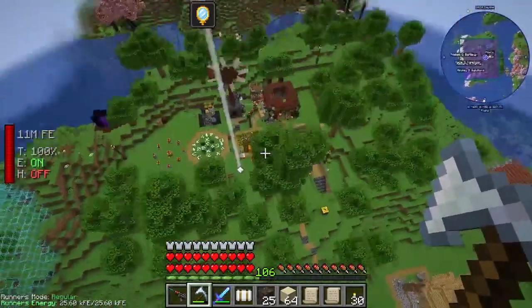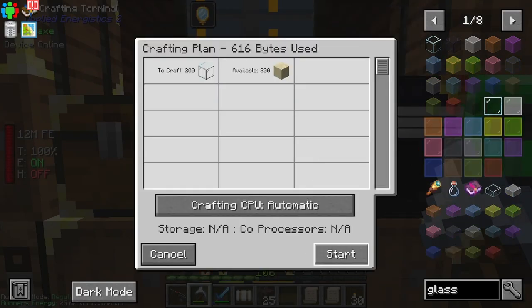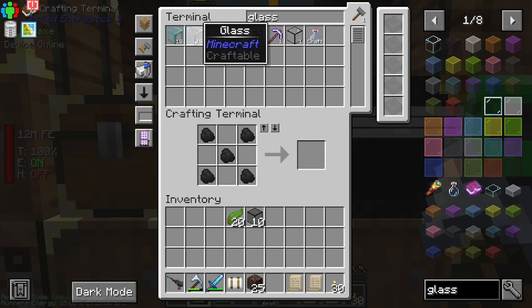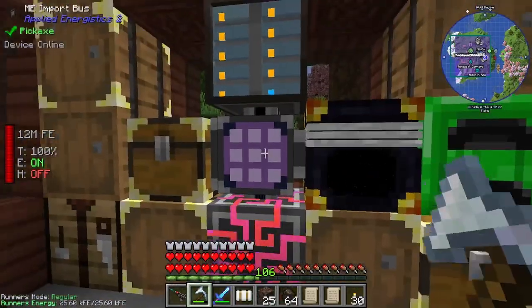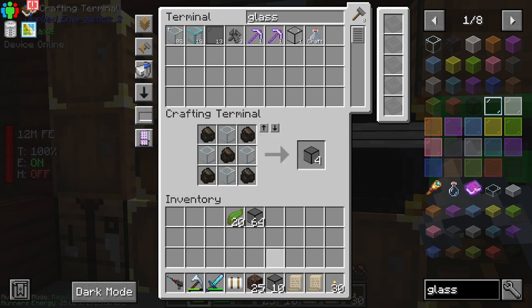Mob Grinding Utils actually adds some decent blocks. I can do sand - that's 200. There you go, we started it. It's because we've got a crafting recipe for the glass bowls and that's constantly going. Maybe I should use charcoal - I feel like coal is going to be important for some reason. And I got a bunch of charcoal, so this should be enough.